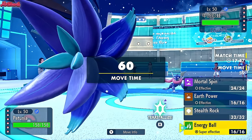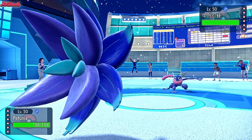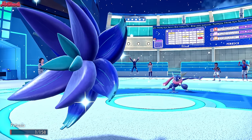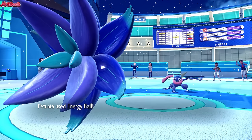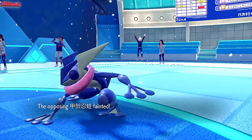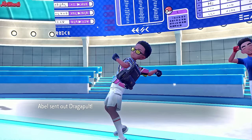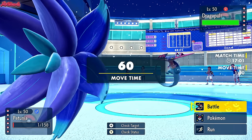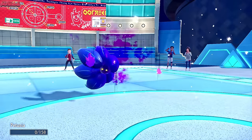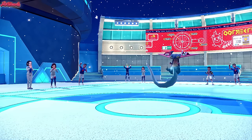Greninja comes in. Do I get Stealth Rocks up or attack? If they're Protean I go for the attack. They go for a Hydro Pump taking us down to our Sash. I didn't see Protean — that tells me they're Battle Bond. I can't let them KO Glymora. We go for an Energy Ball which should sting Greninja a little bit — takes them out in one clean hit, not even a crit. Awesome. With Greninja out of the way we're in a very good position. Dragapult is the one coming in — this thing could Dragon Dance in our face. We go for Earth Power but they go for Hex which KOs Glymora. Glymora goes down — knowing they've got Hex tells me they are a Will-O-Wisp set as well.